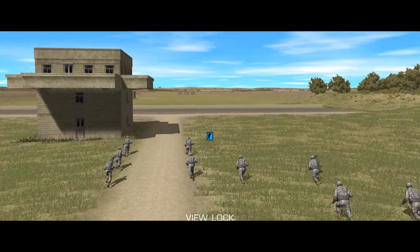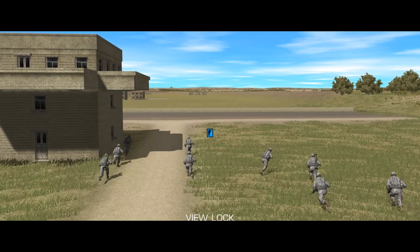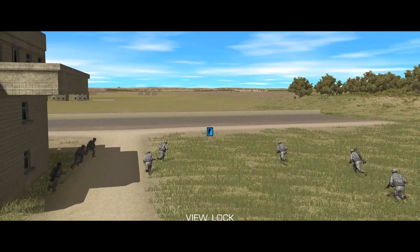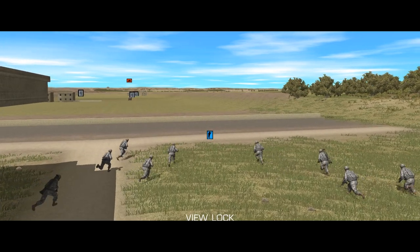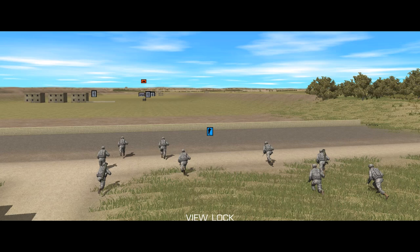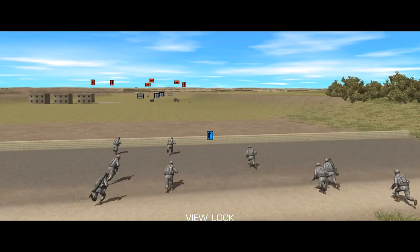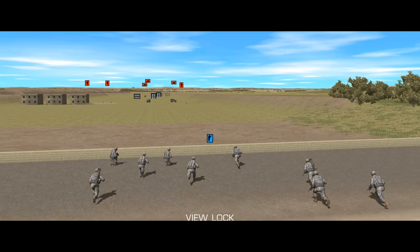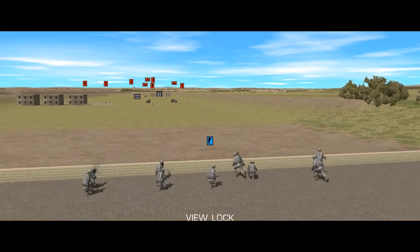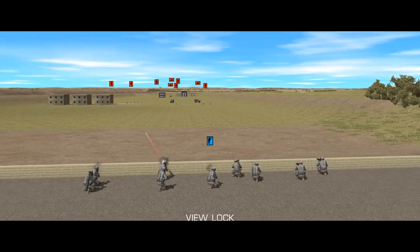Welcome back to Combat Mission where we're going to dive into spotting. This is not only one of the features that makes Combat Mission very different to a lot of other games, but it's a feature that drives a lot of the gameplay. We're going to look at what spotting is, how it works, the idea of relative spotting, and finally how to work with the spotting system in game — how to maximize your chances of spotting the enemy and minimize your chances of getting spotted at the same time.